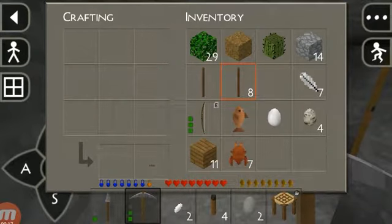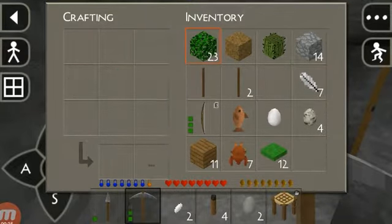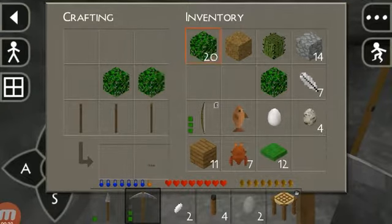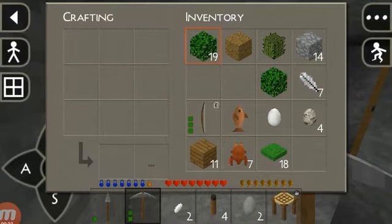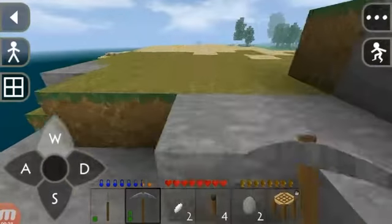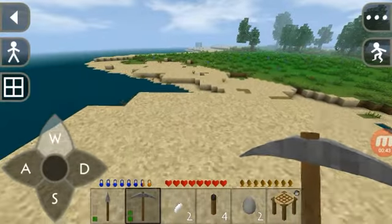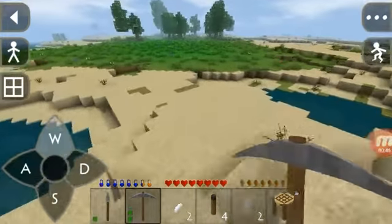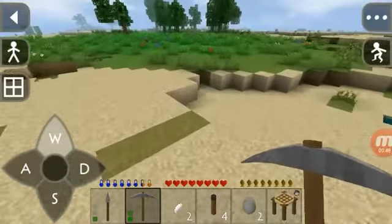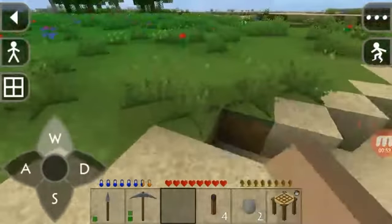I learned a bunch from Scotty — he got me a lot of useful things, and I'm going to take those useful things into mind and use them. One is that cows will follow dropped grass and stuff. I also kind of want to make a cotton farm.